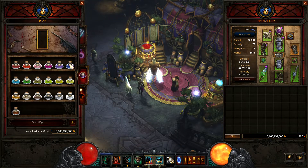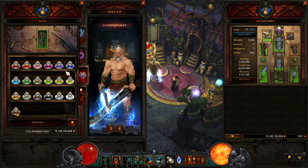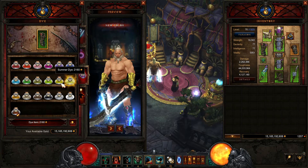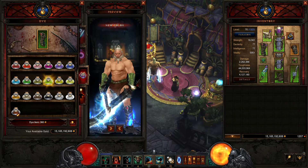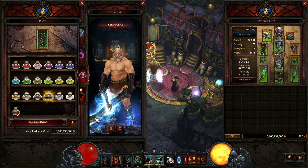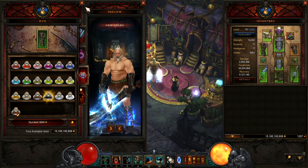You can also dye the armor. You choose a piece of armor and change the look of it — you just pick an appearance you like, change the look to whatever you want, spend a little bit of gold, and it becomes permanent as long as you have that piece of gear.